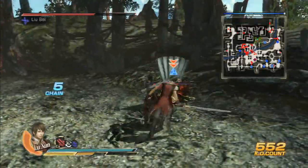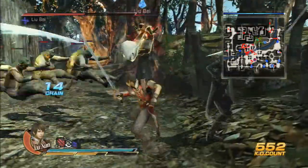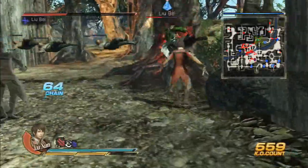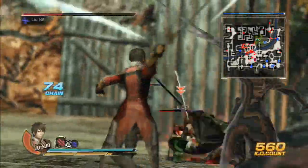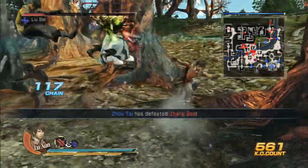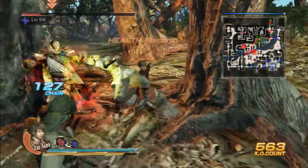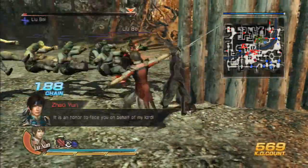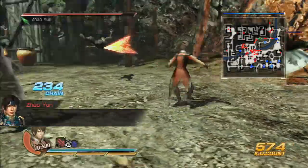Doesn't matter though, because stunlock. He has a lot of HP. I just stunlocked him with this attack over and over again. Honestly, I think that attack is a bit broken — it just makes it too ridiculously easy when you have an advantage. It seems I am not destined to have my revenge yet.